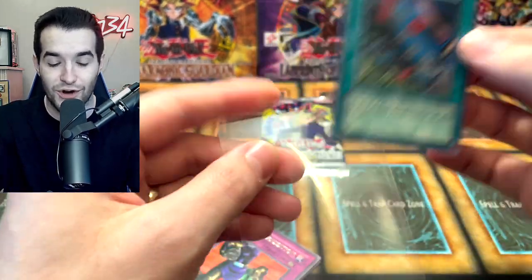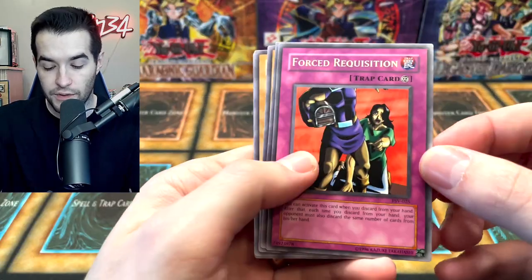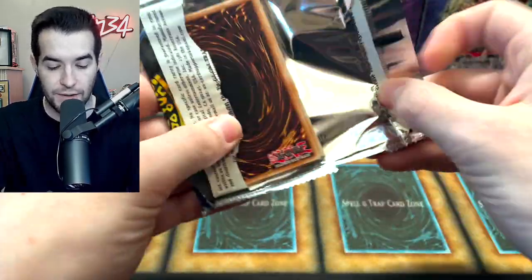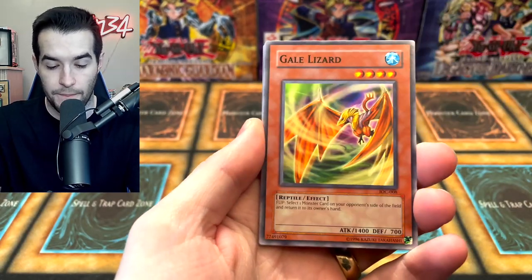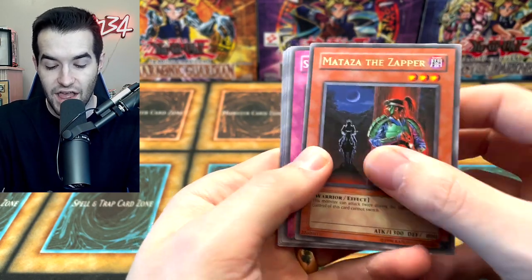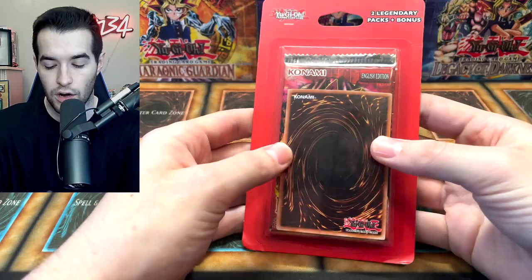Starting off with a super rare right off the bat — Pharaoh's Servant first: Tay Maker of the Fight, very nice. We got a Limiter Removal super rare, then a Forced Requisition, Mystic Probe, Skull Mariner, Island Turtle, and Spike Bot. Invasion of Chaos first pack: we've got a D.D. Borderline, Gale Lizard, Smashing Ground — a pretty cool card — Boganian, and Mataza the Zapper. Also Lord Poison and Molten Zombie.